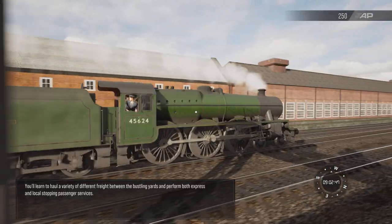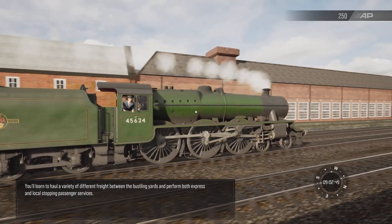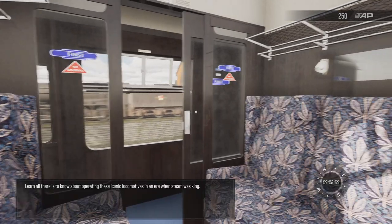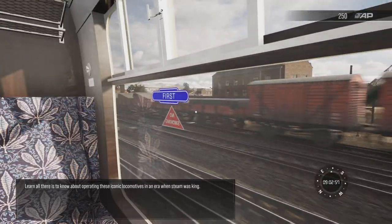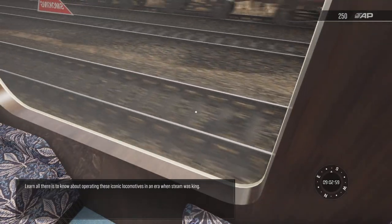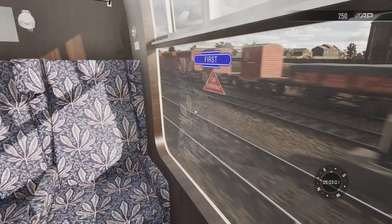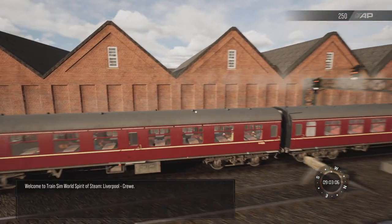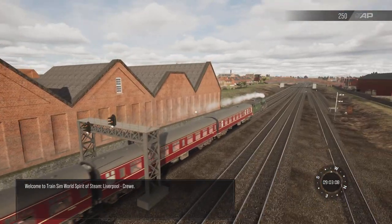You'll learn to haul a variety of different freight between the bustling yards and perform both express and local stopping passenger services. Learn all there is to know about operating these iconic locomotives in an era when steam was king. Welcome to Train Sim World, Spirit of Steam, Liverpool to Crewe.